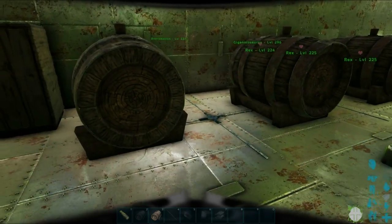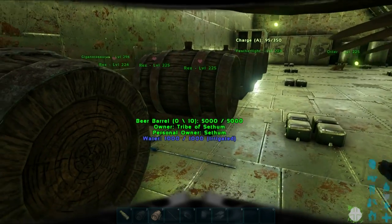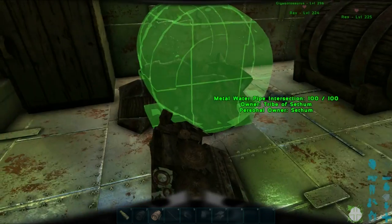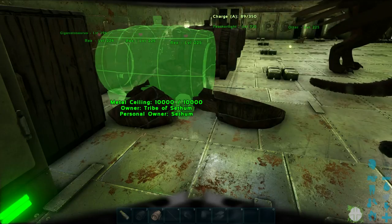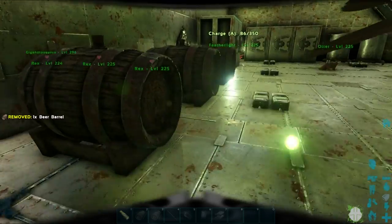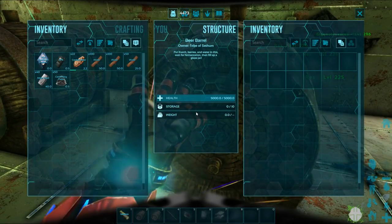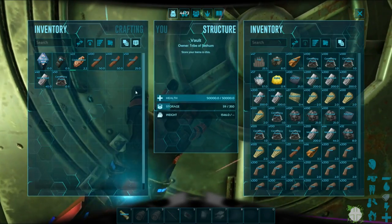This last one doesn't quite seem to be in line with the others, but let's try that again. I am not quite happy with the alignment for some reason. I don't think there is much I can do with that. Anyways, now that you have placed down all of the beer barrels, what you want to do is go into the inventory and put in berries and thatch.